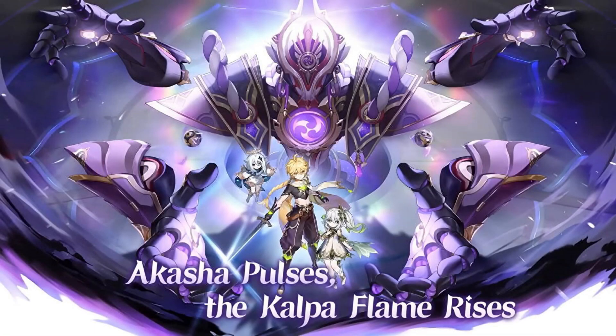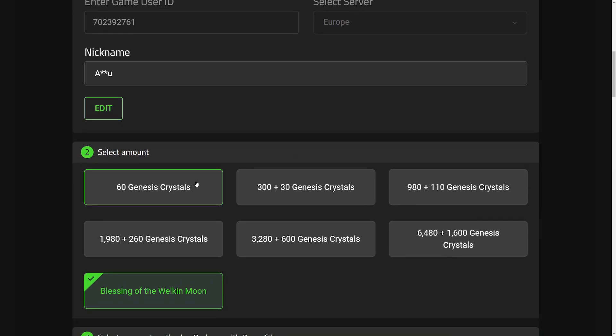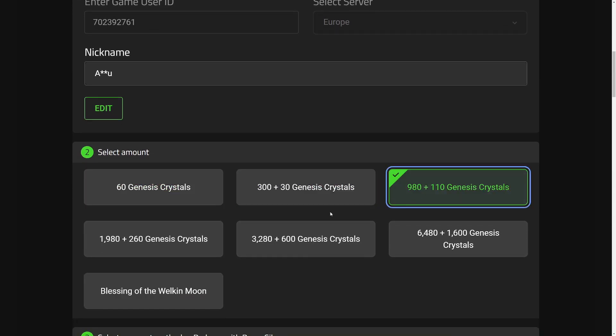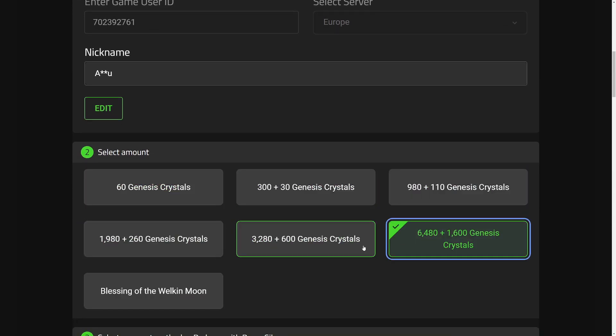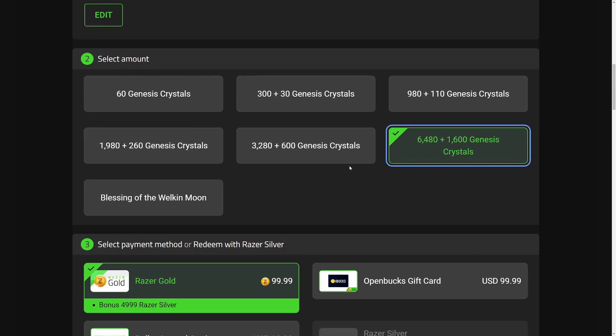Patch 3.2 is right around the corner. By the time you're watching this video, you might actually be in patch 3.2 already. Nahida is about to drop and if you want more value out of your money for the Genesis Crystals — whether you're buying for the weapon, the constellations, or even just Nahida herself — check out Razer Gold and Razer Silver Rewards. Razer Gold is an official partner of Genshin Impact and is a digital wallet service which will allow you to make in-game purchases of Genesis Crystals and the Welkin Moon.